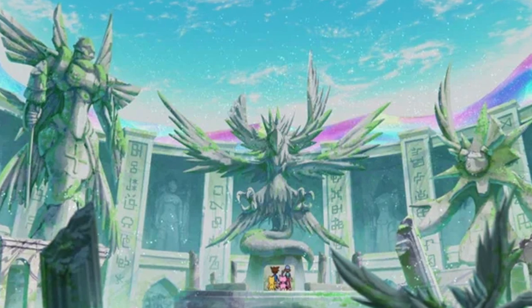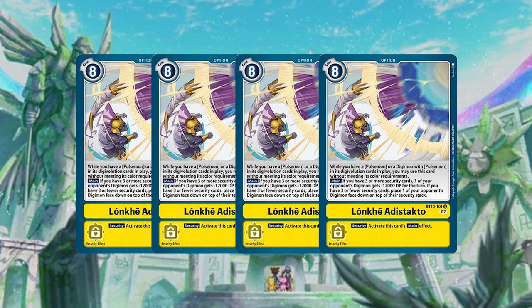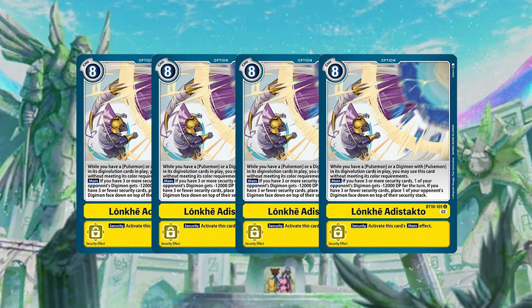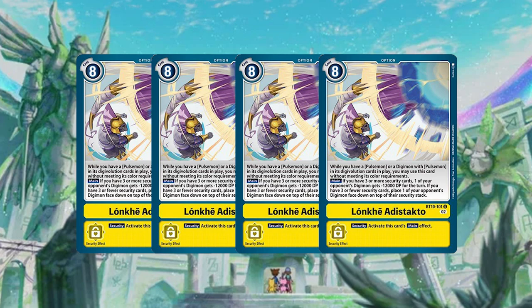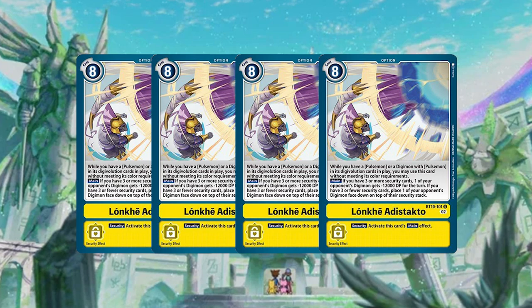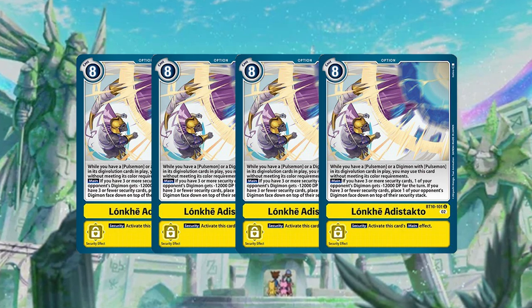Another option I want to get into is four copies of Lonky — it's out of stock though. This one I love; it's one of my favorite removals aside from Chaos Degradation. It almost always comes up for me whether I'm at three or more security or three or less. This card is one of the best removals in the game for me, especially the non-deletion removal part — the part where it puts your opponent's Digimon at the top of the security just bypasses so many different removal protections.